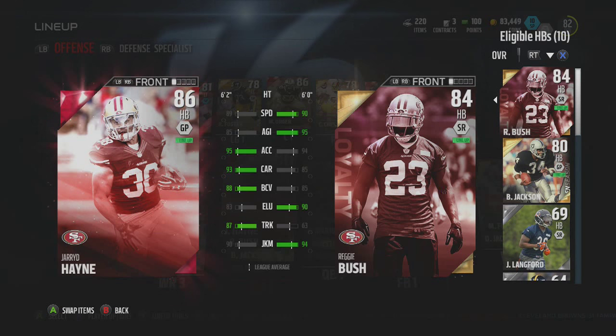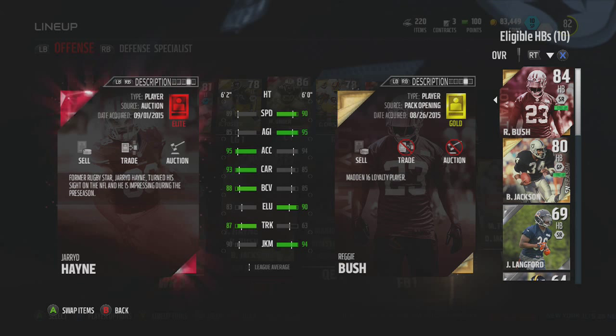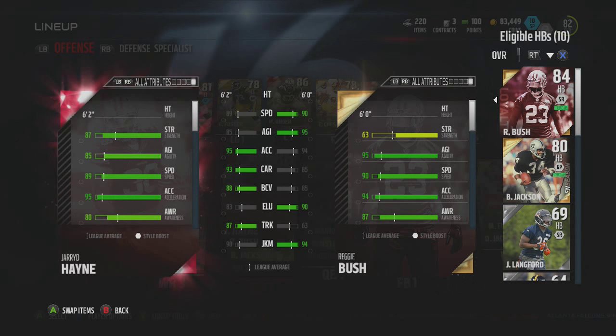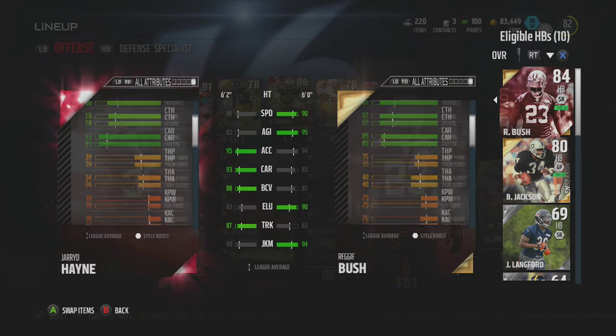Welcome back to the channel. Today we're doing something a little bit different — it is Jared Hayne, the former Rugby League and Parramatta Eel player. He is in Madden 16 as an elite card halfback, and he pretty much got this for having a good preseason so far. I'm going to show you a bit of how he plays.